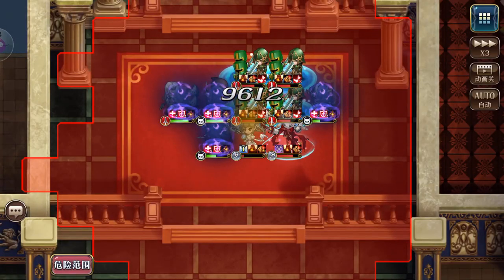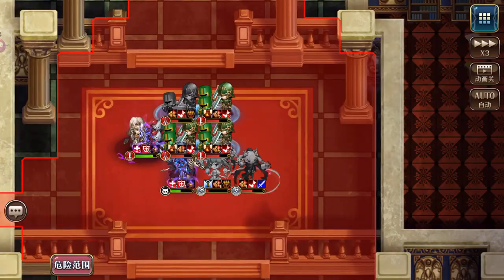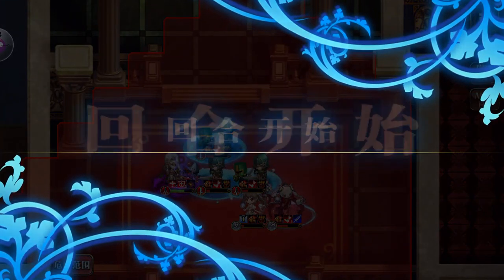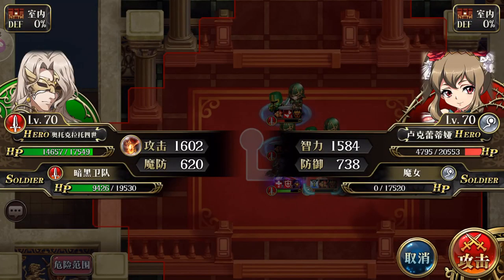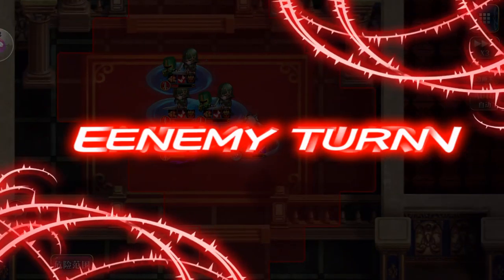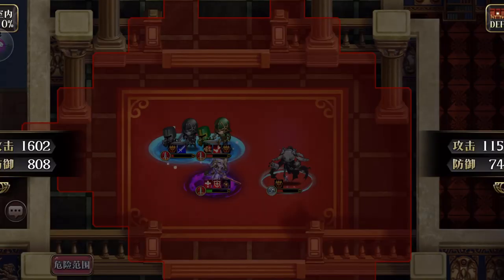As you can see, the fixed damage is quite solid. We'll try to finish off Lucretia. Note that whenever there is a puppet alive for Lucretia, she will survive her death blow. Since I have a Dark Knight, I can apply fixed damage to her again after the death blow.